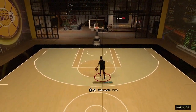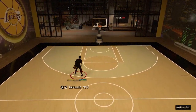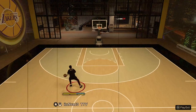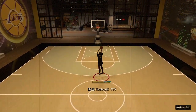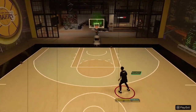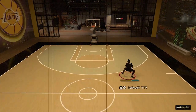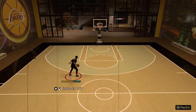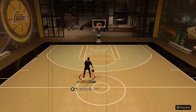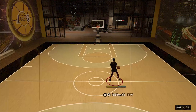That Zach LaVine step back creates a pretty good amount of space — you can back off it and just shoot off that thing. And here's the quick stop with Darius Garland — see how you just stop right there. A lot of people always ask why they can't stop. When you're playing threes and your big man sets a screen and hits you, you get stuck and your character just keeps going. That delay is just too long online — by then they've already gotten back up to you.